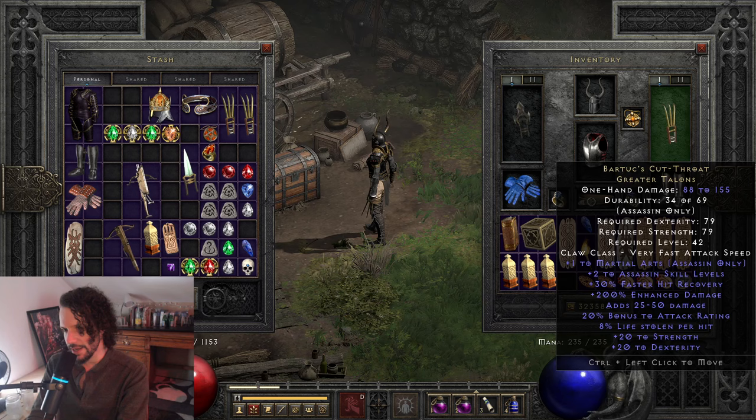We definitely got help from people watching the streams who were giving me sweet items. For gambling purposes I did make an Edge so I can have reduced vendor prices, because I want to try to gamble a bunch of claws to see if I can get like plus 4 or 5 to Shadow Master. Or if I could just gamble a rare claw that rolls 400% enhanced damage, that would be nice. We still have Cham, Sur, two Vex, Ist, Pul, couple Lem, Ko — I actually have more Lem runes, I had to make a mule.